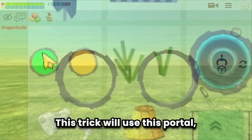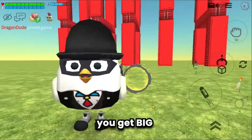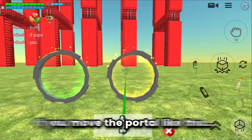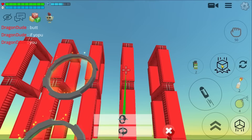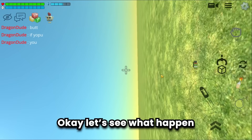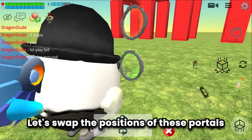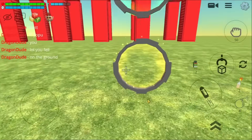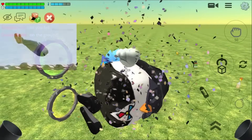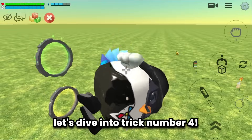Trick number three uses the size portal. When you get into the yellow portal you get big; when you get into the green portal you get small again. But if you move the portal sideways and then go into it, some interesting things happen. Let's swap the positions of these portals — now you can stand vertically.